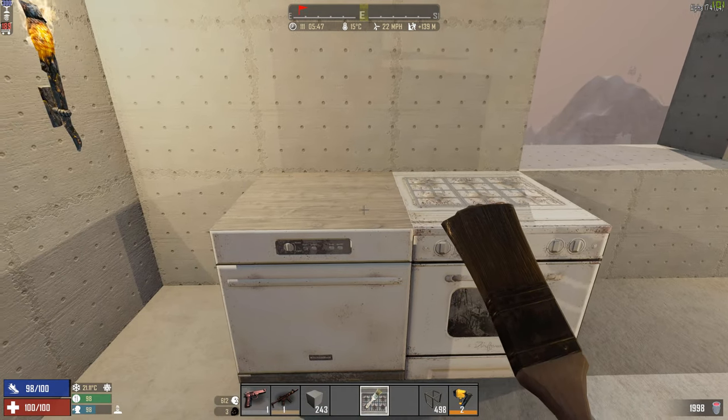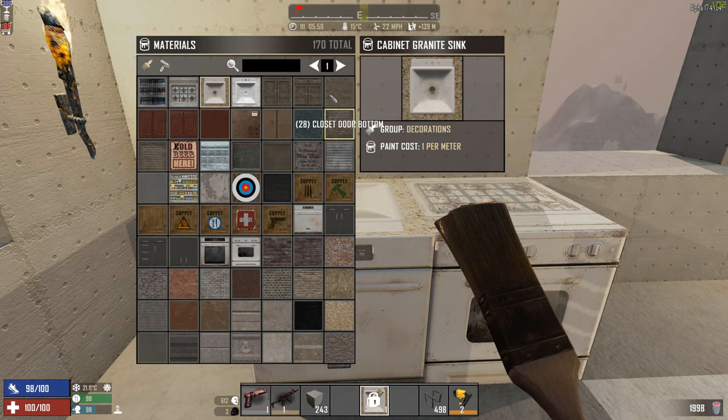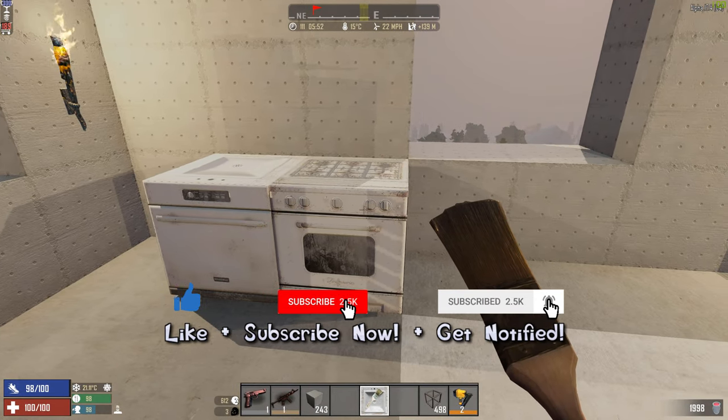Let's say maybe something like this. What should we have there? Maybe a sink would be nice. Let's try this one — yeah, this one looks a bit better. So you have a sink down into that one. Doesn't this look good?